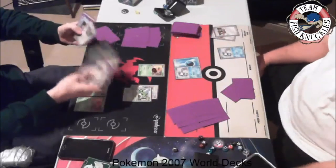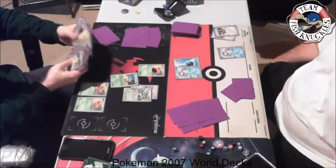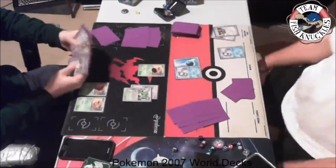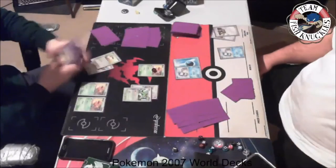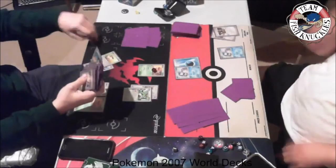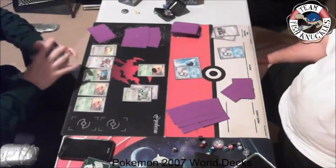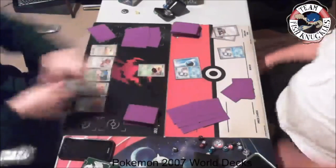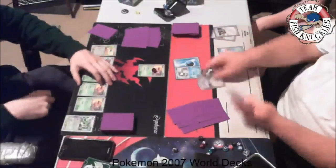I imagine here he'll get a Beedee. We see a Beedee come up, a Spearow, and an Eevee. The Eevee is good for the Jolteon to start attacking with Flygon. Beedee helps you set up because it lets you search your deck for a trainer card without any energy requirement, which is pretty cool. The Eevee is there because Jolteon does 10 damage to all your opponent's Pokemon.